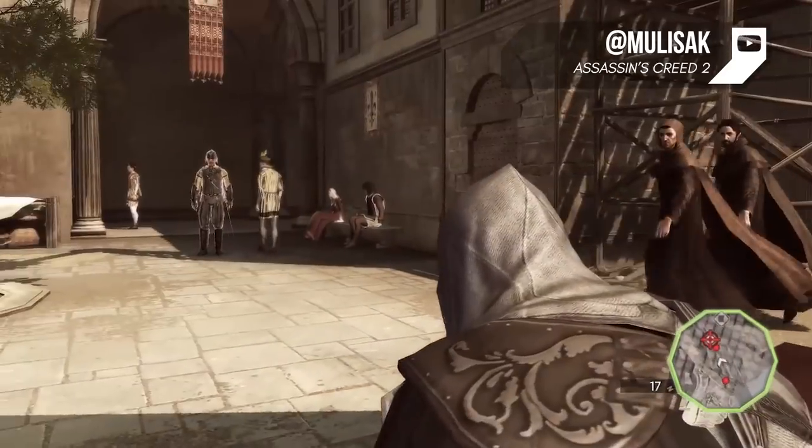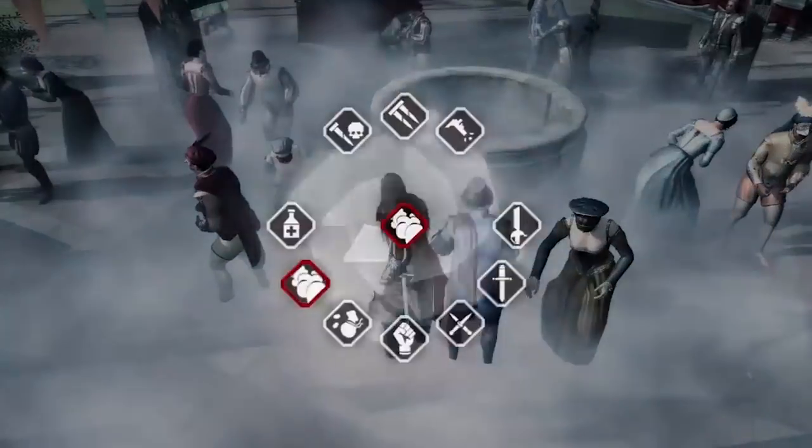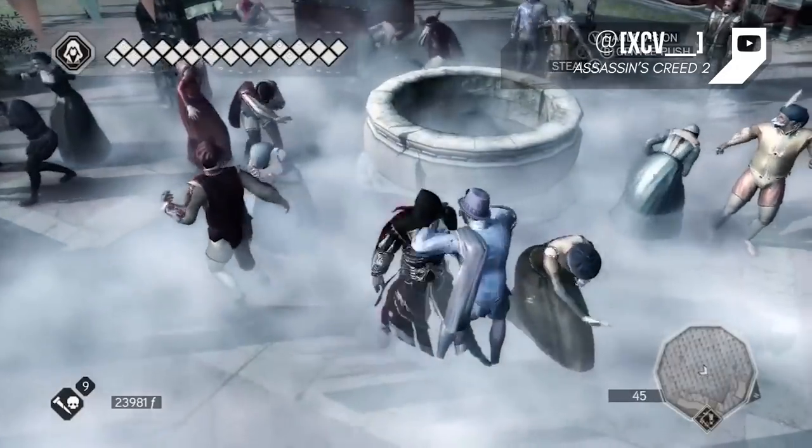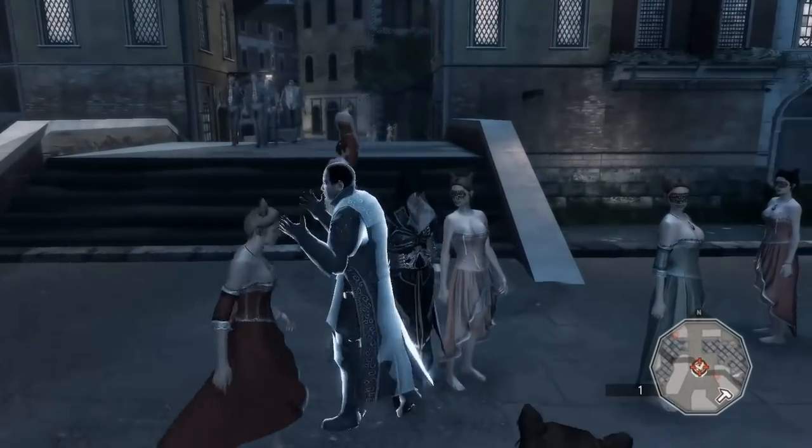Sneaking has also been kicked up a notch, and instead of just finding groups of scholars, you're able to slip off into any Italian crowd. You can even get creative and distract the guards by throwing money or smoke bombs, as well as hiring thieves or even prostitutes to distract them.